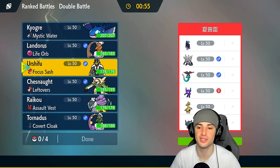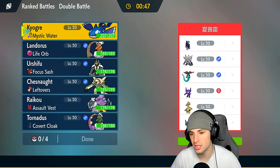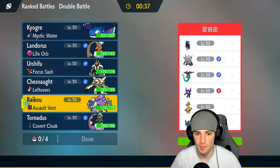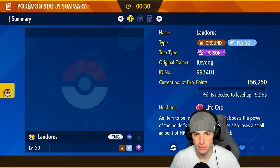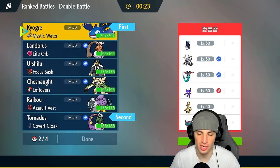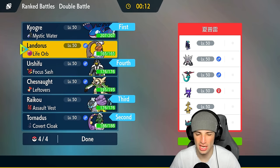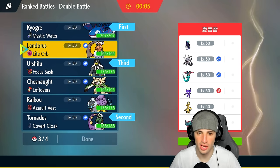We're hopping into our second match going up against another Calyrex team — this looks like a mono ghost team, so Urshifu is going to be our best friend. Sucker Punches for days, so do I lead it or save it for the back end? I think we save it considering their only weather control could be Sableye. I could lead Kyogre — who else could I lead? I think I want to lead Kyogre and also go with Landorus or Tornadus to set up Tailwind.